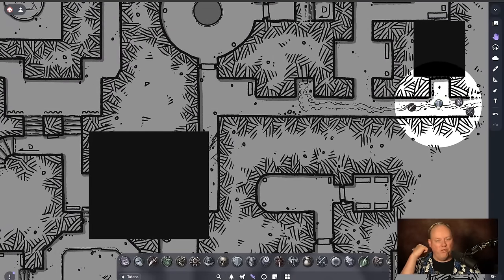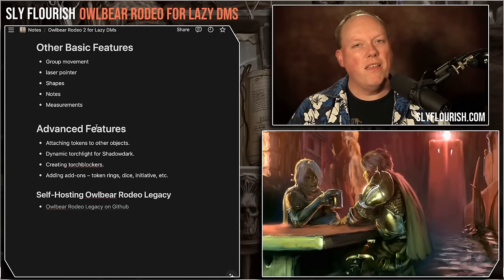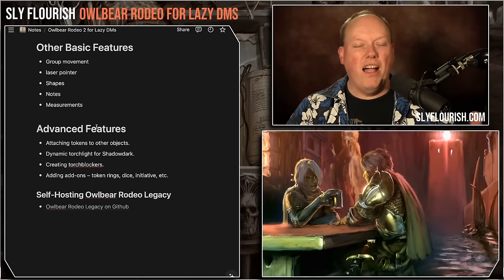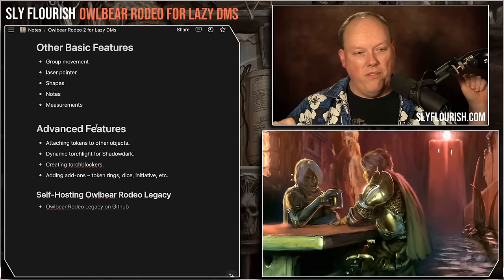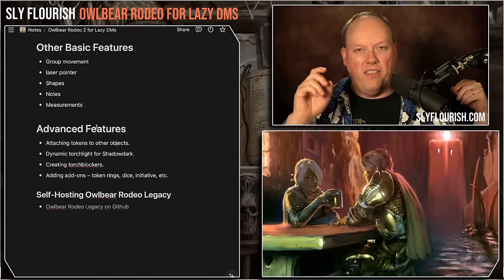That is a trick I've used in my Shadow Dark game and it works really well. I'm able to drop maps in on the fly and it all comes together. There are so many advanced features, and every advanced feature adds another complication — but some are really worthwhile. I love the dynamic torchlight for Shadow Dark and tying tokens to other objects. There are also token rings, dice, initiative, and other plugins — a whole set of extensions I'm not covering today. The token ring extension is really valuable, and the dice extension is nice if you want a shared dice roller everyone can see.